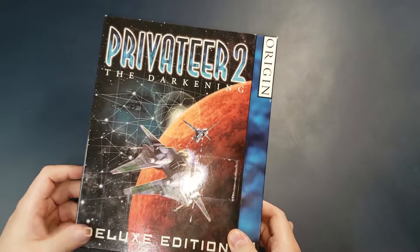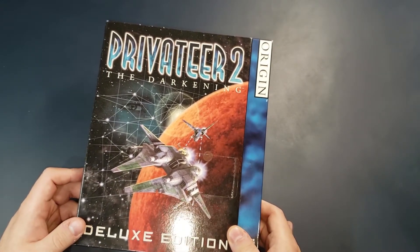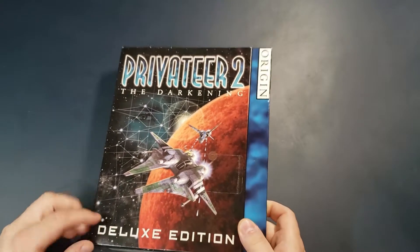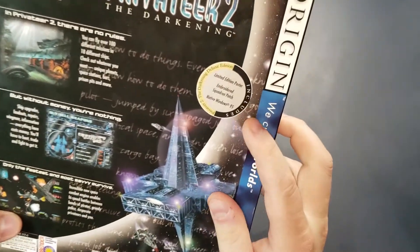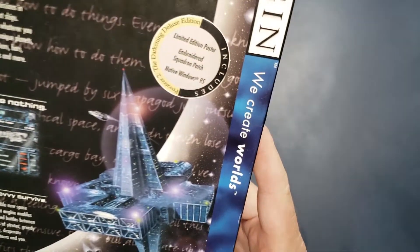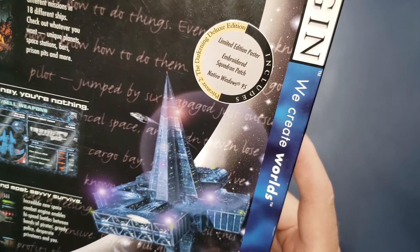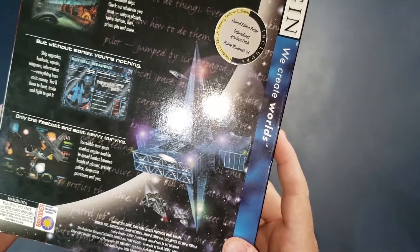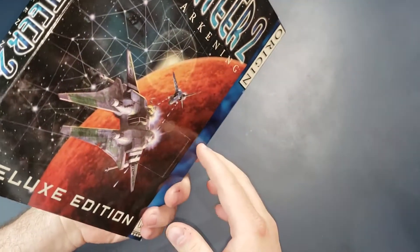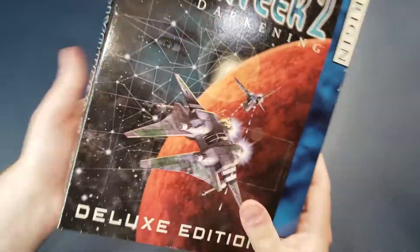The game I have here today is called Privateer 2 The Darkening. It's by Origin Systems, released in — I think — 1997, and this is a deluxe edition. It says on the back there's a sticker that says the deluxe edition comes with a limited edition poster and an embroidered squadron patch. It's native to Windows 95, which sounds pretty cool. This is like a full motion video game mixed with space combat and trading, I believe. So first of all, let's look at it.